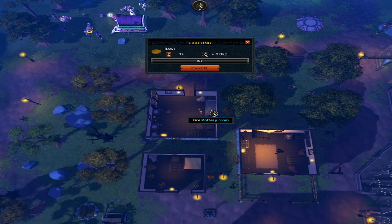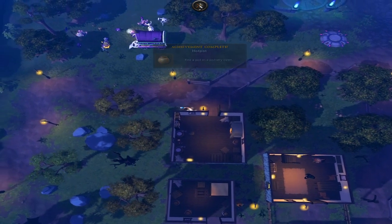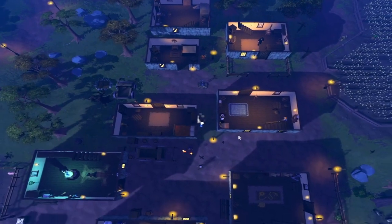To make soft clay, players will need a jug of water, which I forgot to buy. Depending on when you went to the general store, you have that option. There is also a little water source about eight tiles south that I just passed.